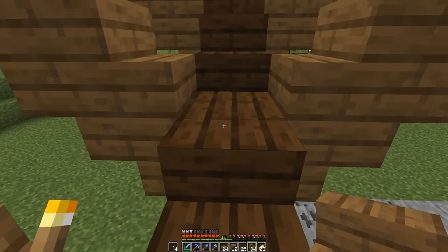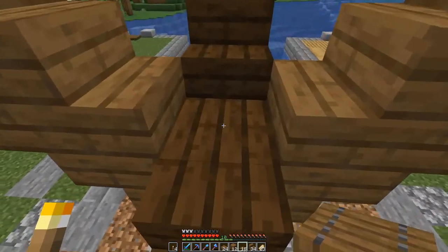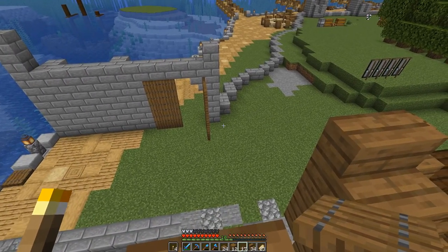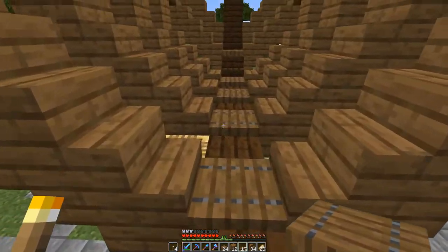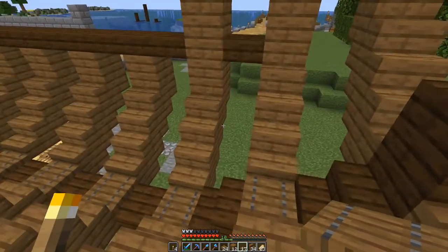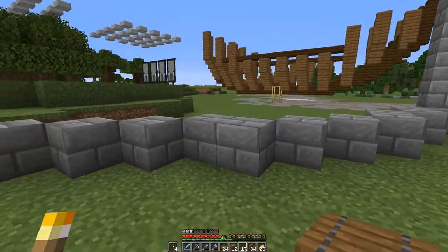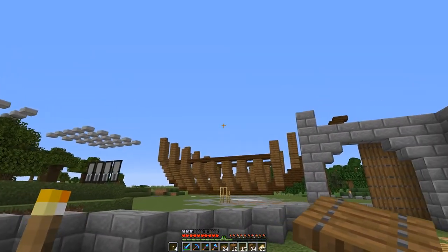He's done the bulk of the walls out of diorite and then for the roofs he's going with granite. It's honestly a combination I never thought would work, and because it's BDubs it obviously works. So I've been inspired by that. For a lot of the buildings in the castle, they're going to have a stone base, and then for the upper halves of the buildings we're going to go with diorite. And then for the roofs we're going to go with granite - with like diorite edges. And I want to also fit stripped birch in there as well.